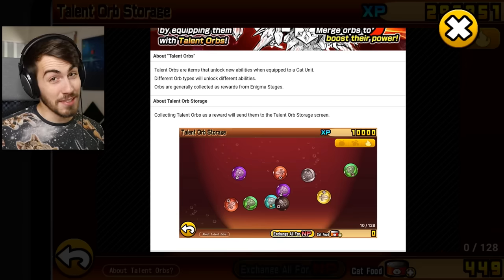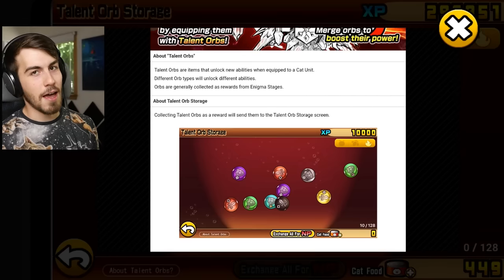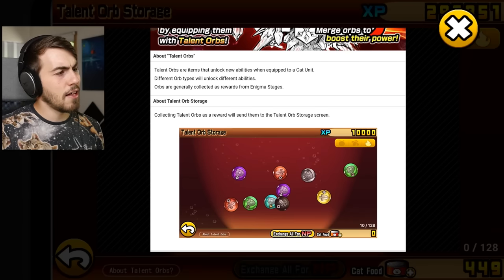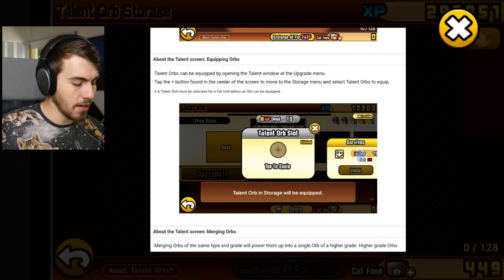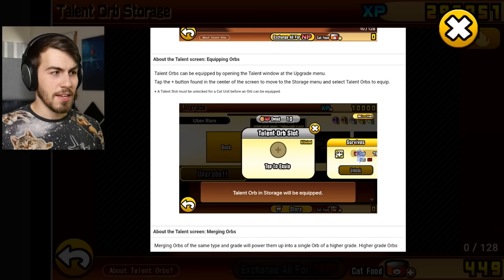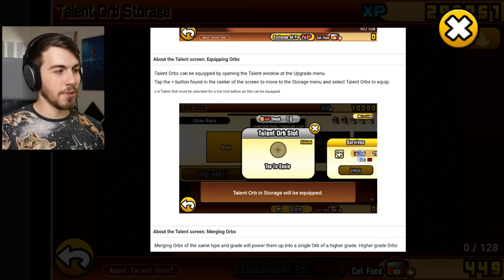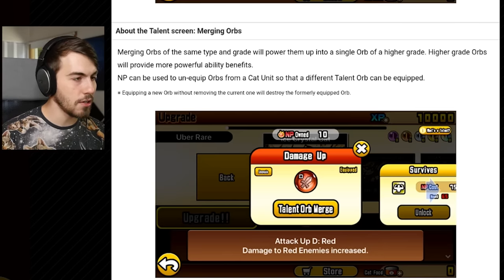Orbs are generally collected as rewards from enigma stages. I don't get a lot of enigma stages, but it would be nice to get something good from them. I haven't done enough enigma stages to really know that much about them, but I'm gonna wanna do them more now because of that. Talent orbs can be equipped by opening the talent window with the upgrade menu. Tap the plus button to move to the storage menu and select talent orbs to equip.